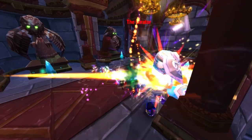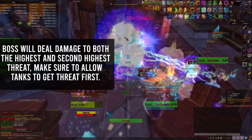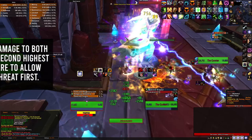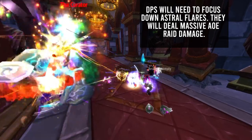The next raid boss is the Curator. The Curator has two phases. During phase one, tanks will need to make sure they have the highest threat, as the Curator will deal damage to the person with the highest and second highest threat. Every so often, the Curator will spawn Astral Flares, which will deal AoE damage to the raid. It is important that all DPS focus hard on these mobs as they spawn.